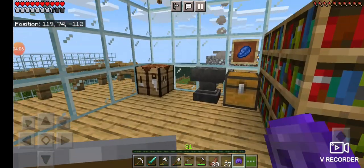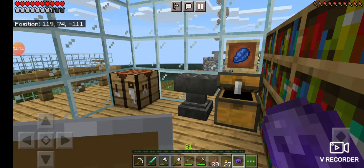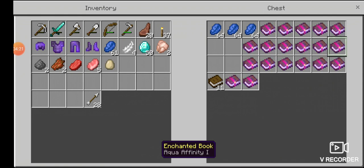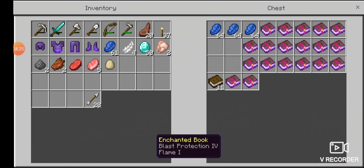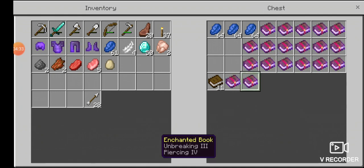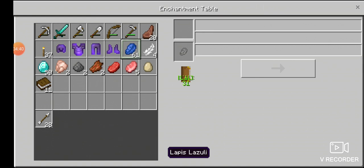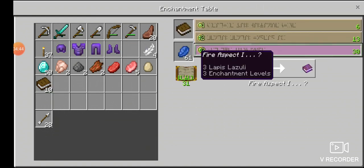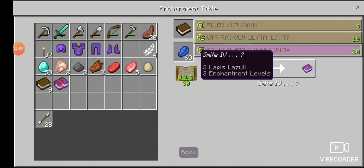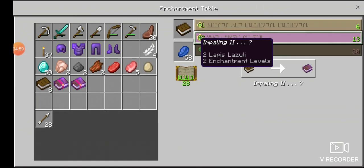We need some Unbreaking actually, I need to get one of these. Hopefully we can get one. What can I put on my helmet? Can I get Depth Strider - have I got Depth Strider? I'm not sure. Mending, Blast Protection - I don't think I've had anything, probably not. Why don't we just enchant some books? We've got the levels. Getting something good from these books - I'll take the Aqua Affinity for that one. Smite again. Feather Falling - yes, that's what we want!